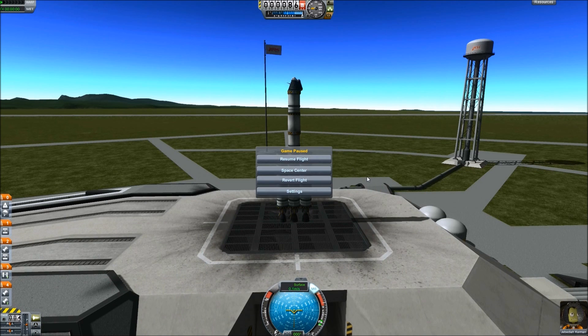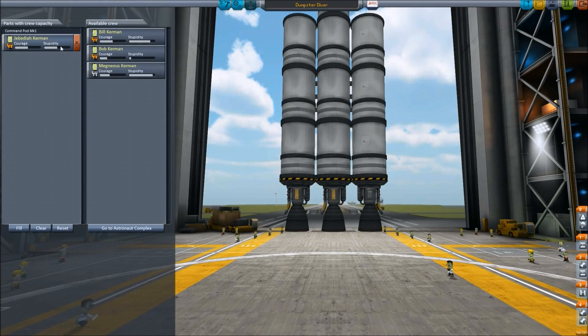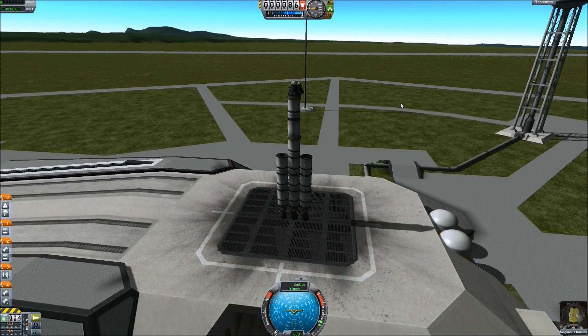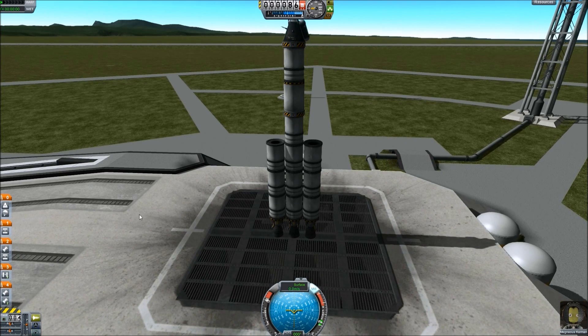Jebediah — no. Revert flight to the vehicle assembly. I want Magneus. Why can't I get Magneus automatically? We don't want you, Jebediah — we want you, Magneus. Save and launch. I'm so excited about the new update — so much science, so many things to do. Goo, my friends, goo. I just really want solar panels, that's all. Let's go ahead and get started.